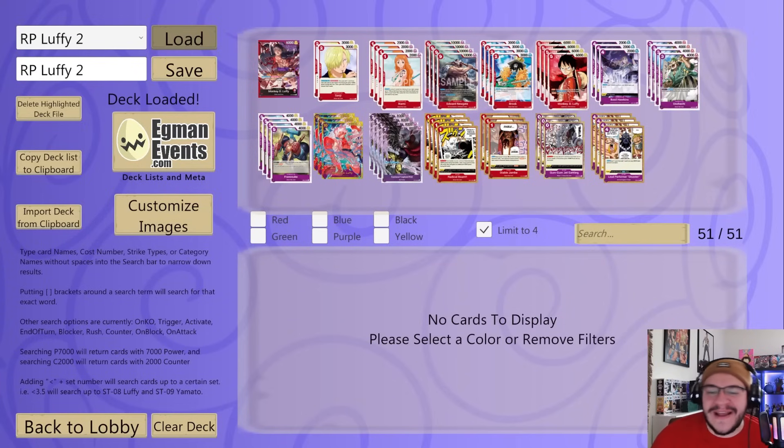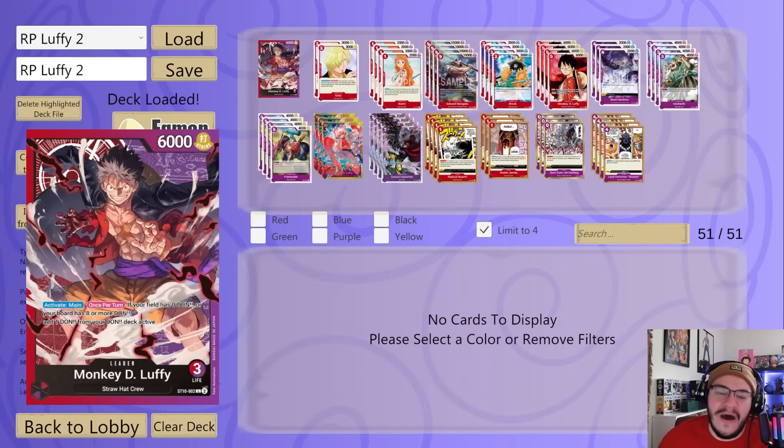What's going on y'all, it's Gum Gum TCG here back again with some more Red Purple Luffy content. I posted a video on Monday about this deck, but being the meta killer I gotta show it off against some meta decks. We're gonna queue up games against Sakazuki, Enel, and Purple Luffy today just to show you what this deck can do against those threats. If you want to hear more about this leader and deck list, check the video I dropped Monday — link above and in the description.